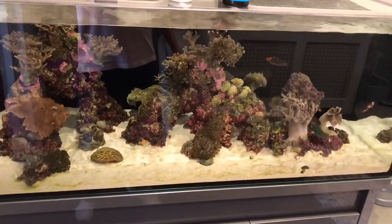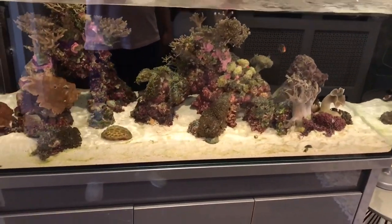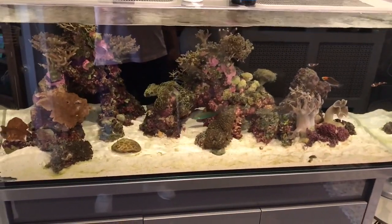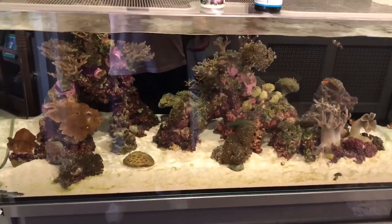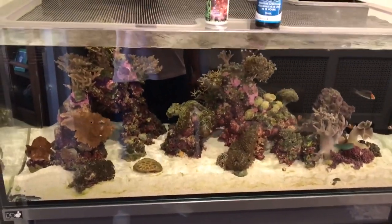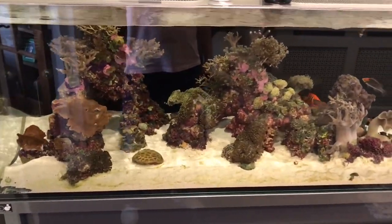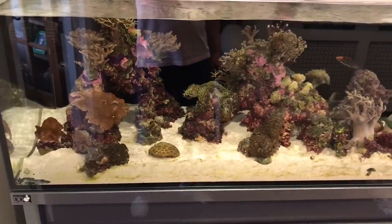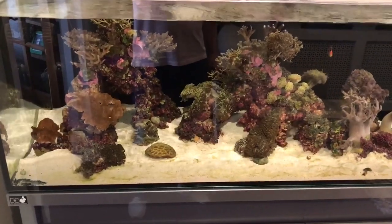One of the methods to actually get rid of Dinos is apparently called the Dirty Tank Method, where you push your phosphates up, push your nitrates up, let hair algae grow, throw loads of pods and microfauna in, and apparently that out-competes the Dinos and eats them. But I'm really not looking to have a mangy tank at all. Some people literally rip their tanks down and start again.